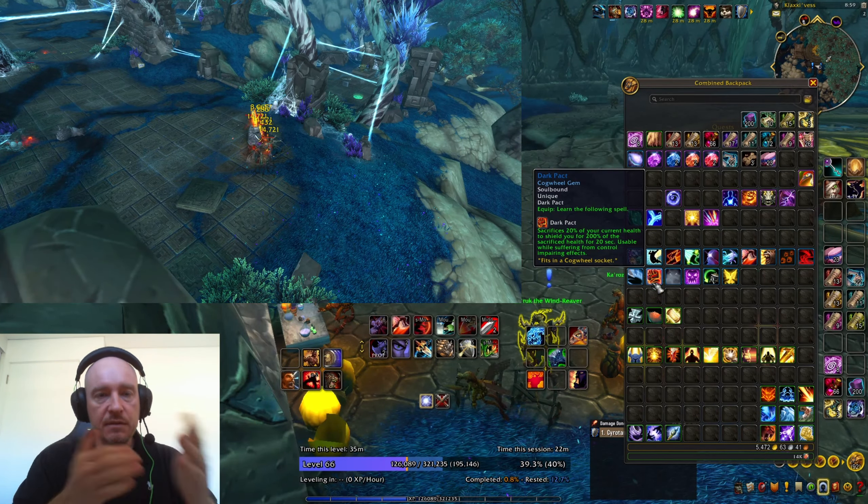Wild Charge — you fly to a nearby ally's position, not an enemy's position: useless in my opinion. Leap of Faith — you pull the spirit of a party member, those annoying things priests do in LFR: useless. Sprint — you increase your movement speed by 70% for eight seconds: useful. Burst of Speed: definitely useful. Spirit Walker's Grace — permits movement while casting spells: completely unnecessary in this simplified overpowered mode, useless. Blink — teleporting forward, signature mage ability: very useful, I would even move it higher.